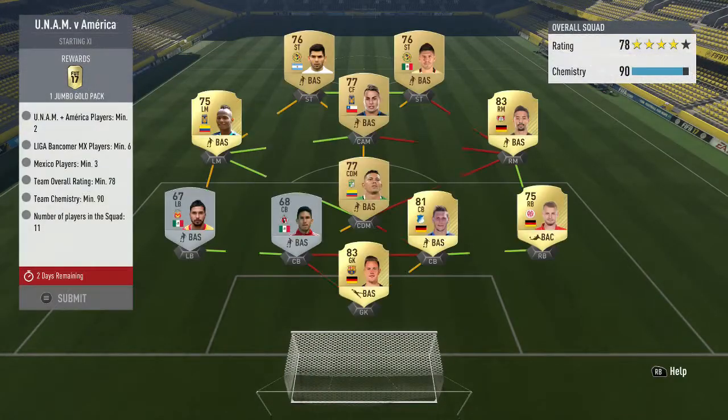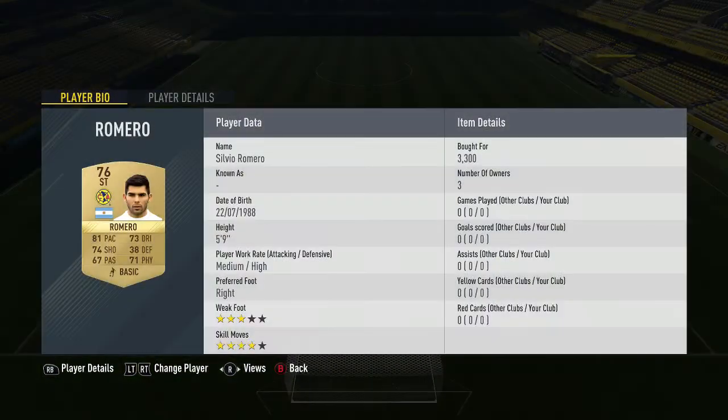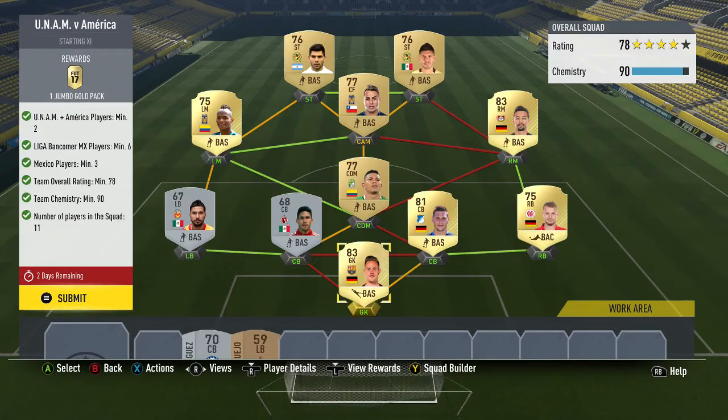Then we've got UNAM versus America — you get a jumbo gold pack for that. For this one you do need to spend quite a bit because these players are 3.3 and 4k. I went with 2 America players, but you can go 2 UNAM, 1 UNAM, 1 America — just however you want.